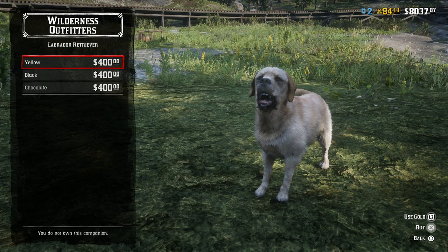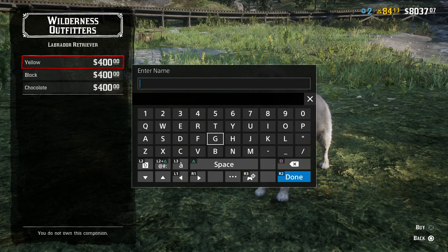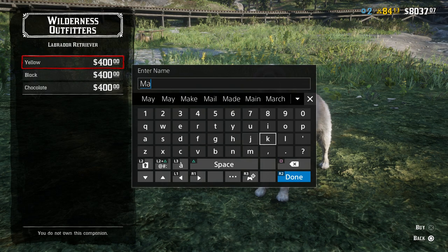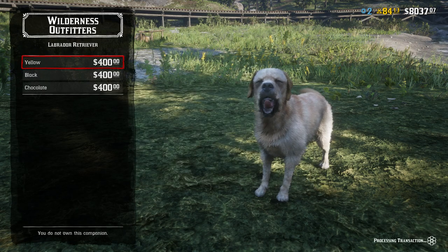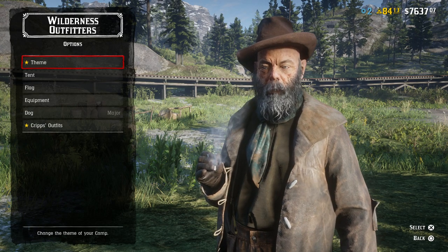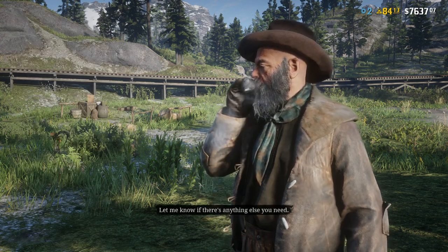We are going with the yellow Labrador, buying it with cash, and it's done. Now you can name the dog. The name is Major — M-A-J-O-R — Major. And it's done. Arthur says 'never much care for dogs.' Let's see where the dog is.